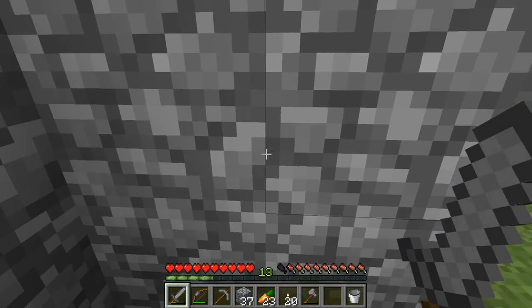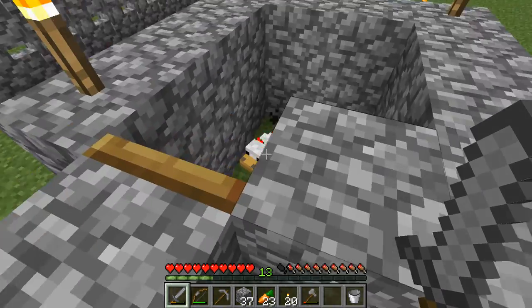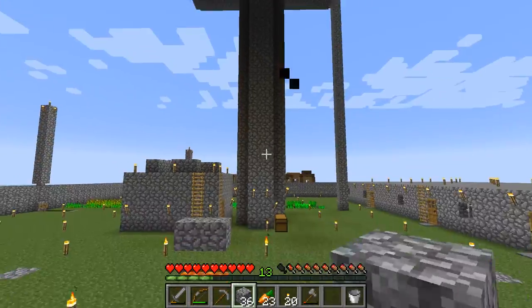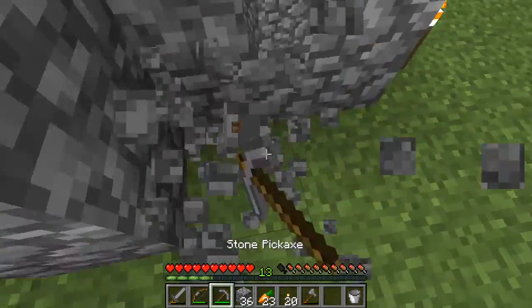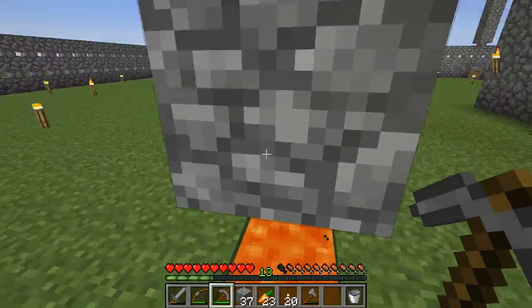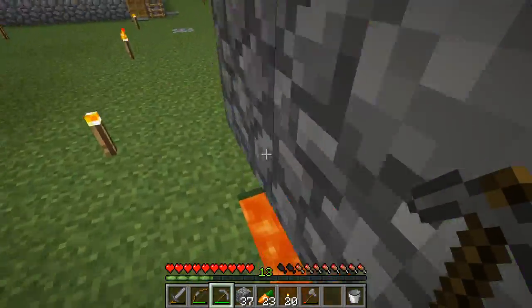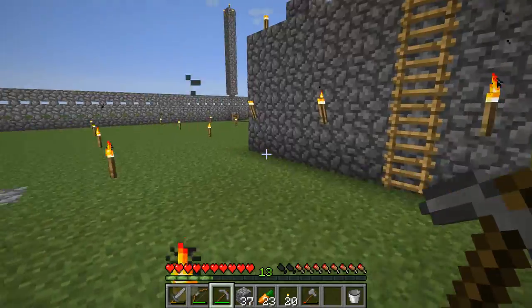The minimum amount of obsidian required for a portal is 10 blocks. A chicken jockey spawned in the grinder, so I decided to make this enclosure right here. You probably noticed that I also poured the lava right here, and I made sure to place these blocks to make it completely foolproof so I can't fall in the lava — and believe me, it did happen to me before.